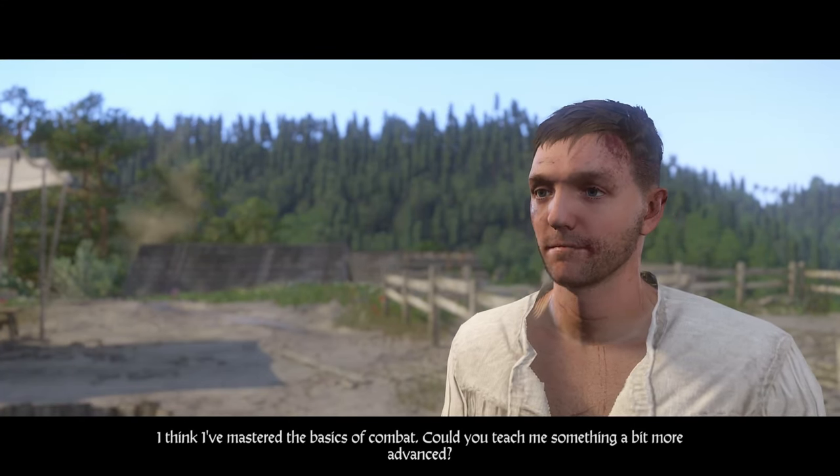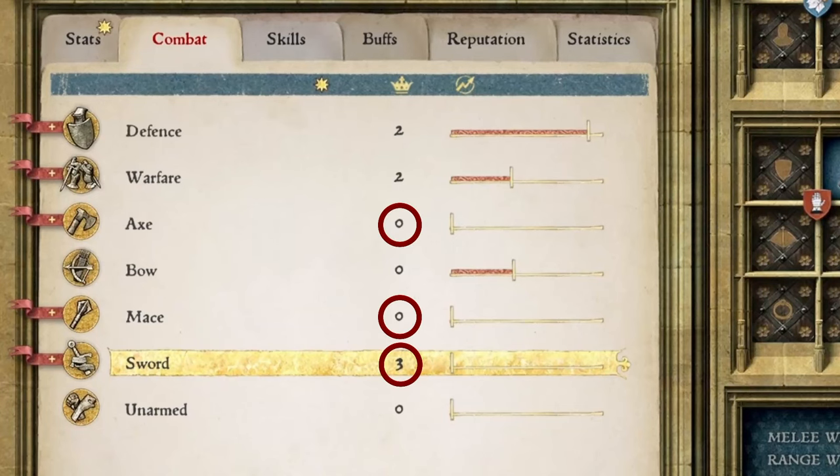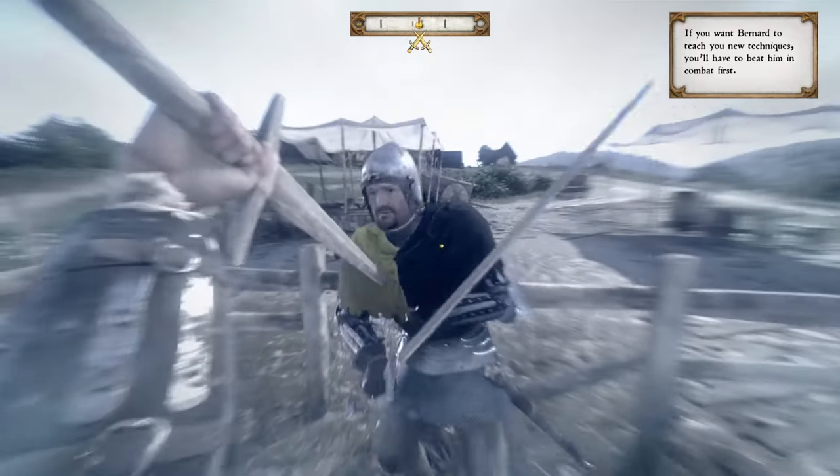As soon as you approach him, ask to learn the master strike and he'll give you an option of which weapon you'd like to learn this skill with. Make sure whichever weapon you select is at least at level 3. Since that's the case with my sword, that's the one I'm going to select. Beat him in combat and he will teach this technique to you.